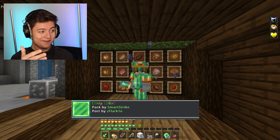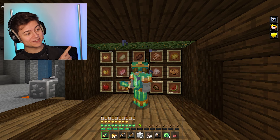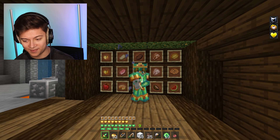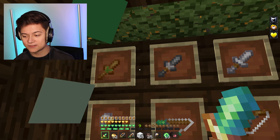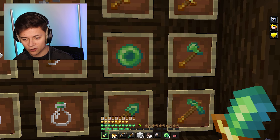Next up is the Envy texture pack — it's a green pack with gold accents which makes it look super amazing. The crosshair is super small, maybe one of the smallest I've ever seen. The mini swords and tools look amazing too.